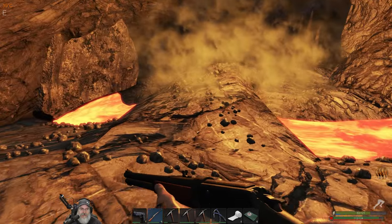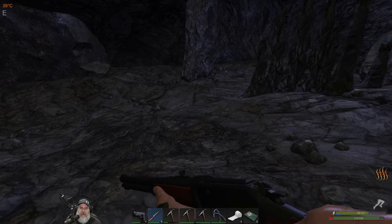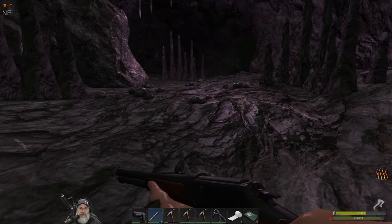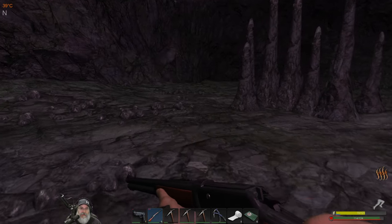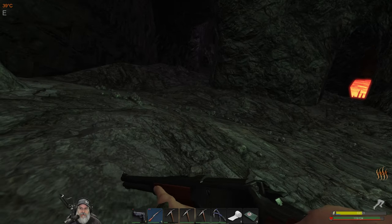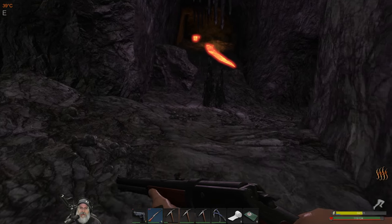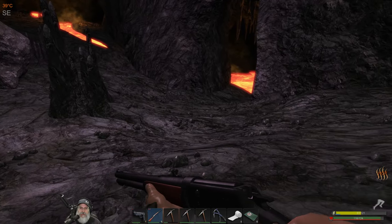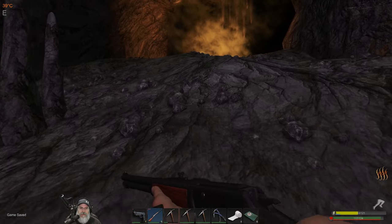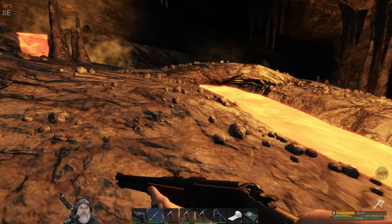For some reason I just have a hard time with direction in this place. But once we do it a few times we'll become more familiar with the layout. I'm a lot more familiar with the upper layout of the cave now, at least the south cave. I've only really done the north cave once so far. Maybe we'll find some more crates anyways.